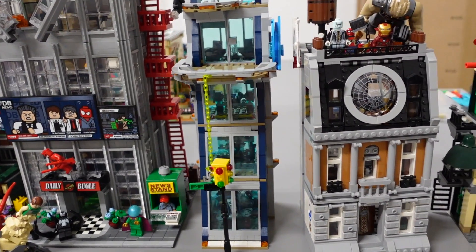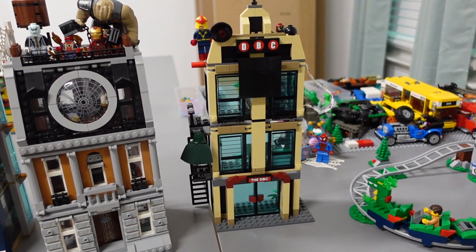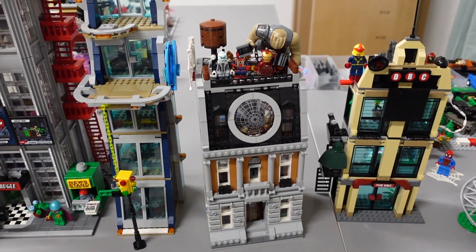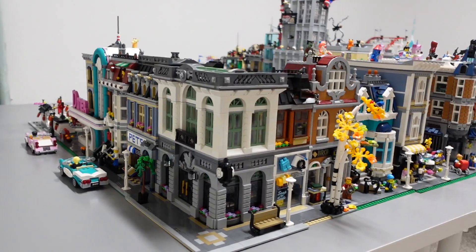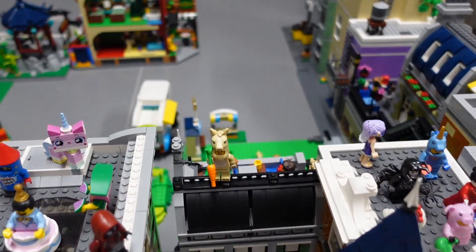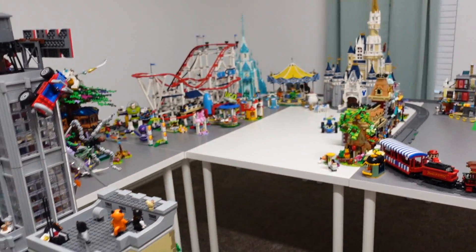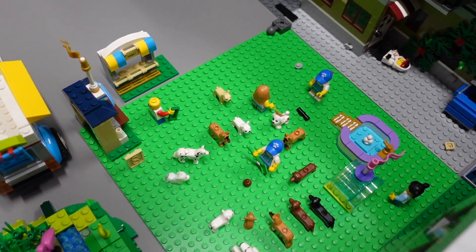Finally we have the Avengers Tower, the Sanctum Sanctorum, and the original Daily Bugle which I think is from 2012. I want this area to be like a Marvel superheroes area — putting all our Marvel and maybe even DC stuff over here would be really cool. And because this is a city block, we have a lot of room in the middle, so we've decided to do a dog park. We always wanted to do that in the old city but ran out of space. Right now we just have a base plate with some dogs on it but we'll keep working on it.